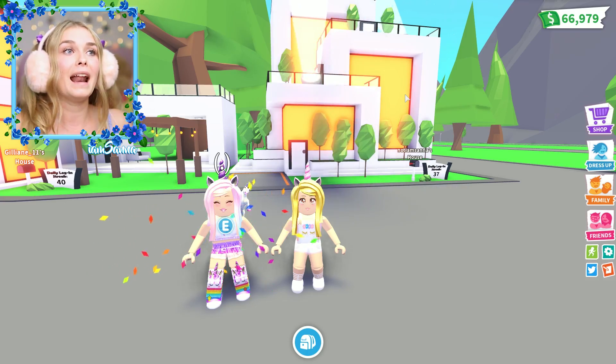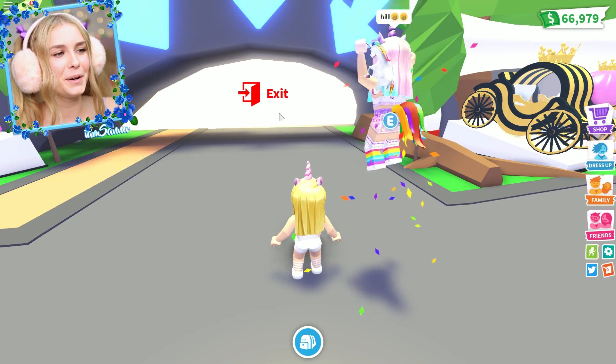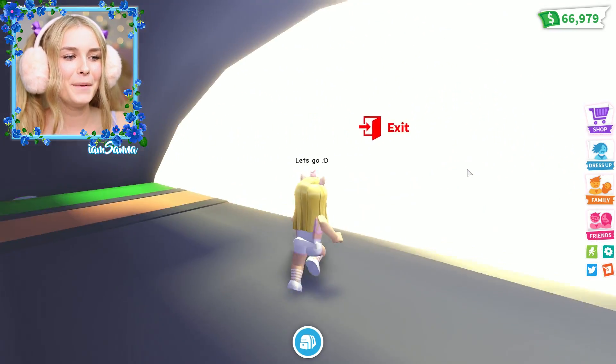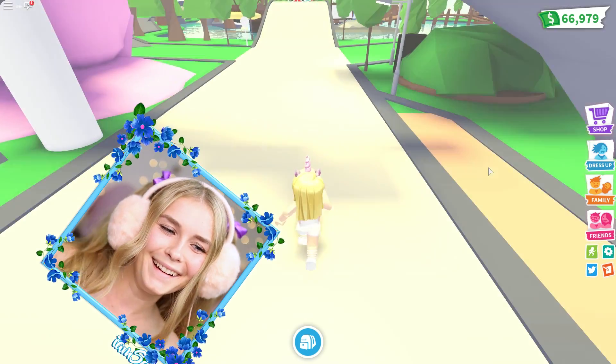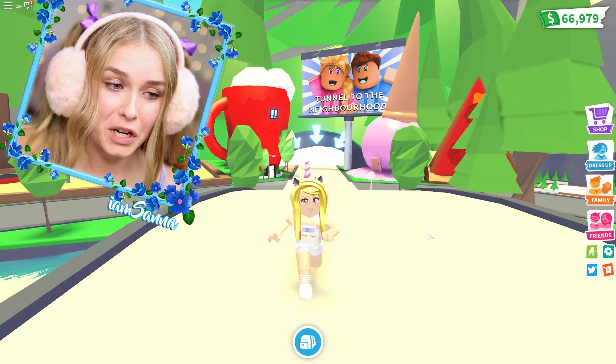Today I am going to let these eggs control whatever I buy in Adopt Me. Inside each one of these eggs there is a piece of paper that says which egg I have to buy - if it's a royal egg, a safari egg, a cracked egg, or a normal egg. Because my fad is here, I am going to be giving whatever pet I get out of the egg to my fad. She says hi - she's so cute!